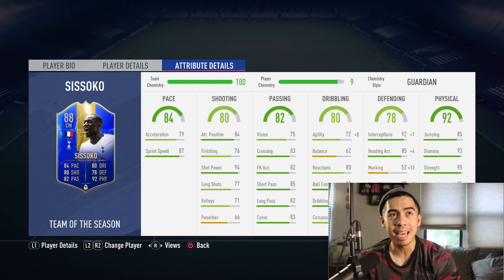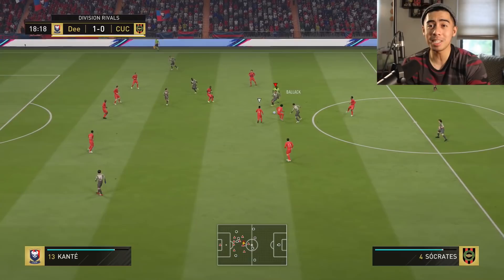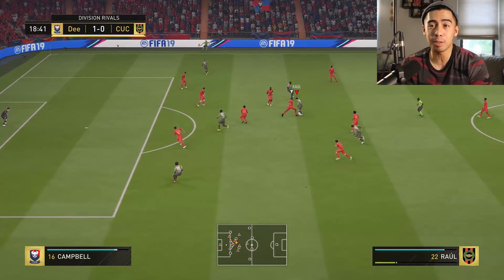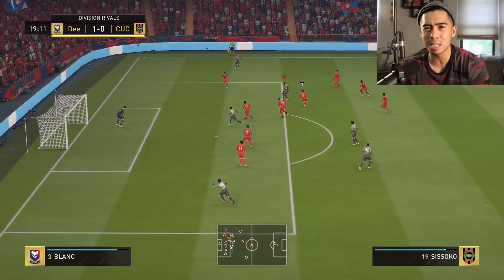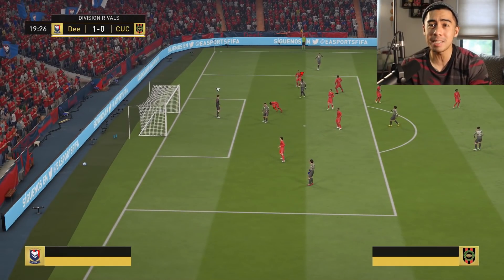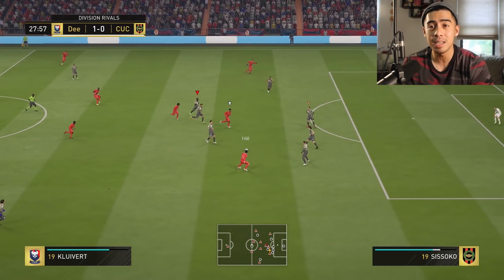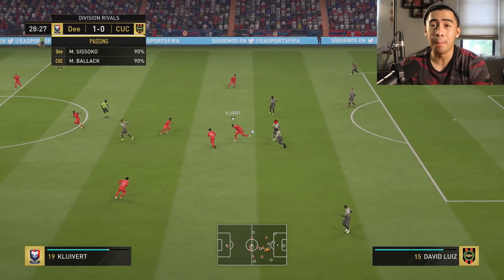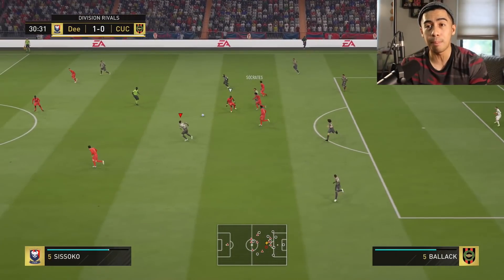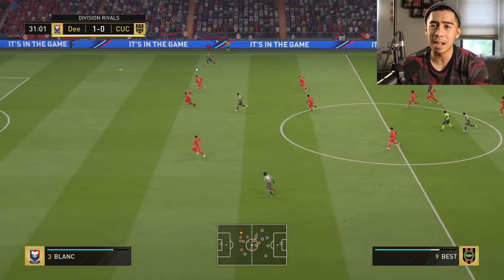We're going to see how he plays in-game and what his best position is. According to Futbin, this card is going to cost you $104,000 if you want to buy him off the market. If you want to do the SBC — and I don't know why you'd want to do this SBC — it'll cost you $120,000 untradeable. Is he worth that money? I would say $100,000 is definitely a fair price for him. I do think he's going to drop because more Team of the Season cards will come out that are better, but as for right now, $100,000 is definitely a fair price.